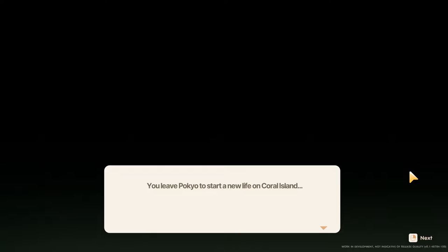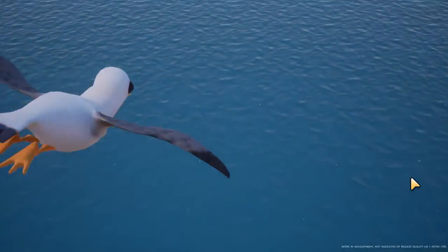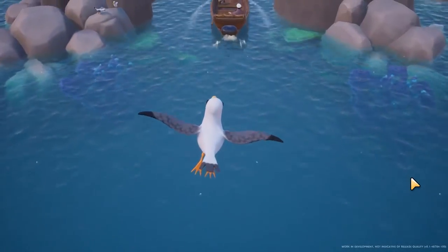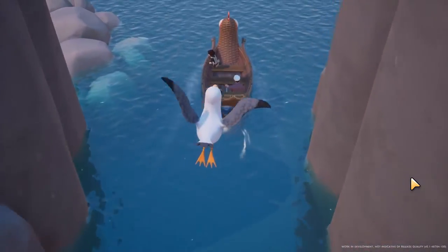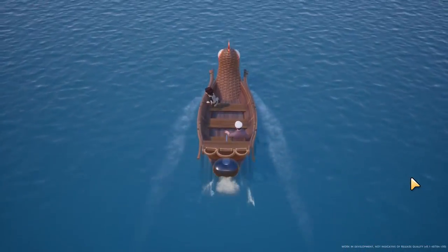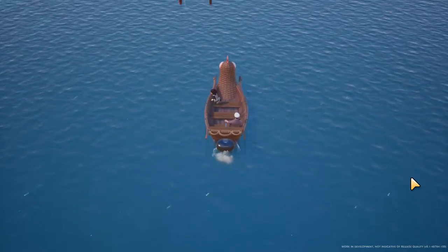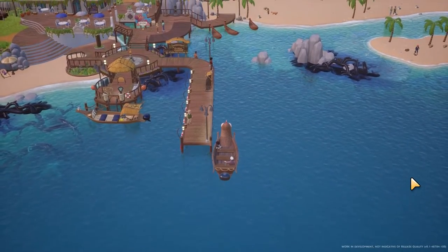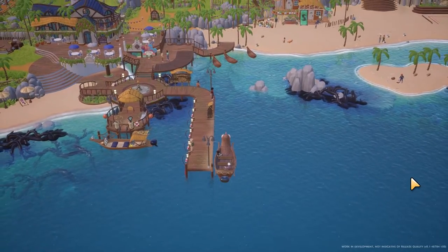You leave Pokyo to start a new life on Coral Island. It's right click to next. That's really satisfying to look at. Is that a chicken boat? It looks like a chicken boat. Pretty!